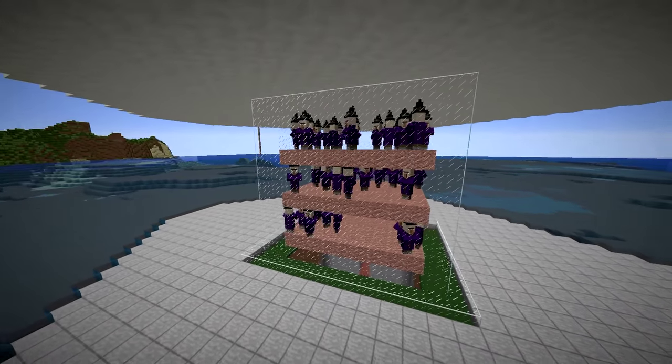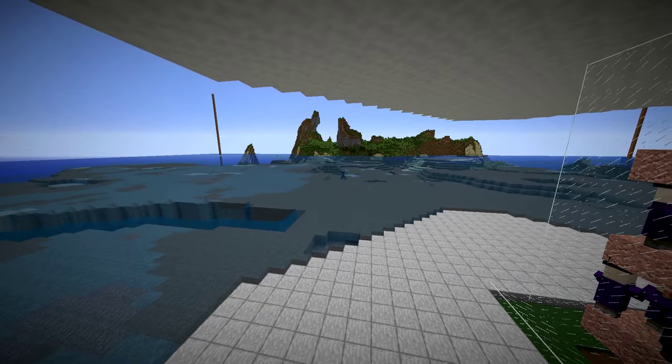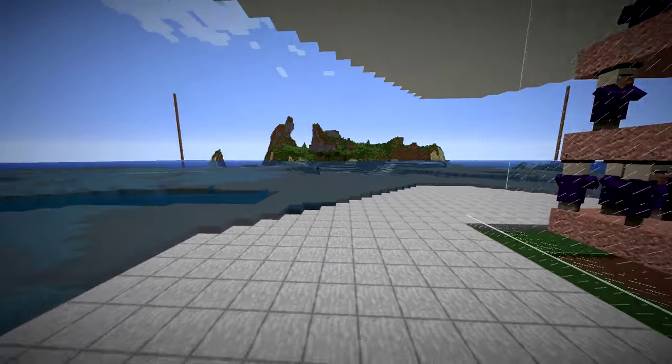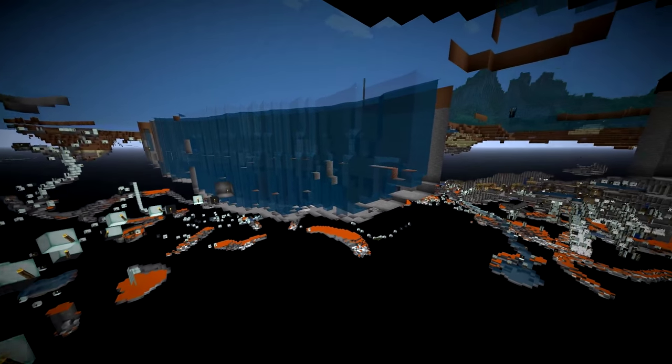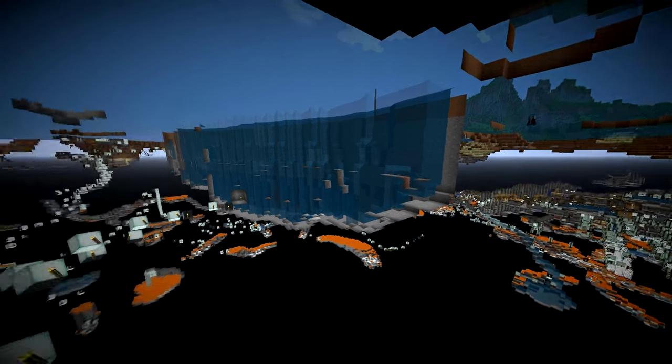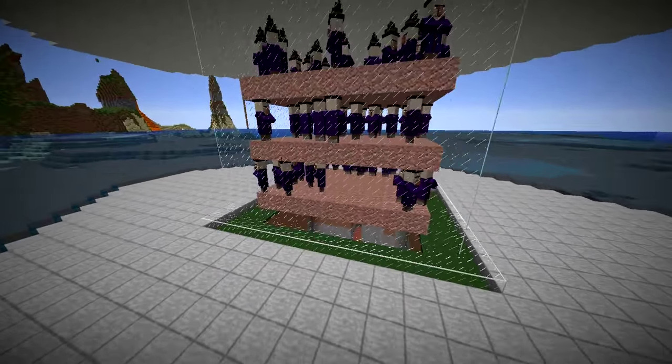I did all the cleaning in my survival world, but to be 100% sure that there are no spawning spaces within 128 blocks around the Witch Hut, I filled up in creative all the air spaces below the water with sea lanterns. This allowed me to make sure that the Witch Hut is the only space for mobs to spawn.